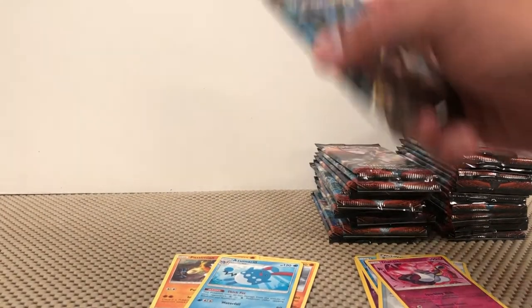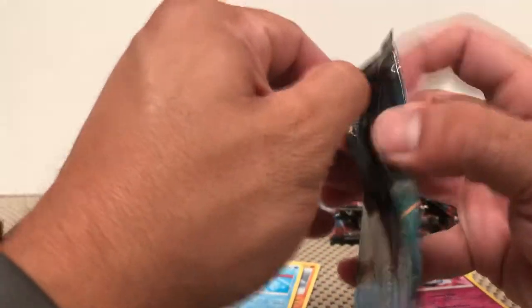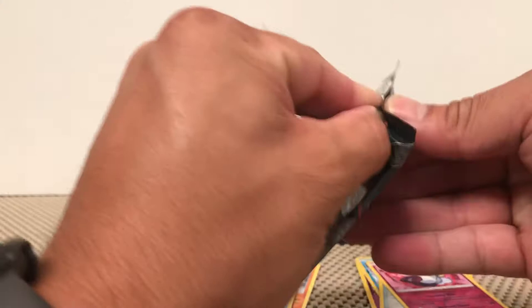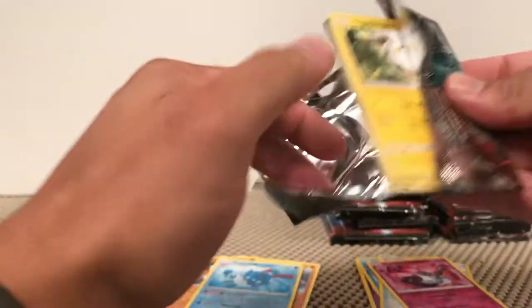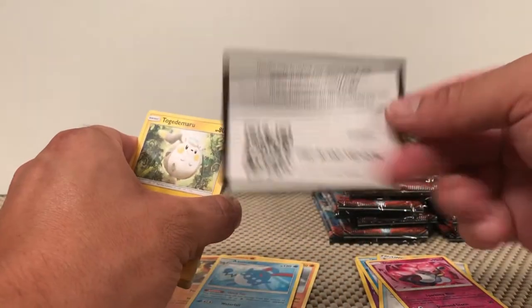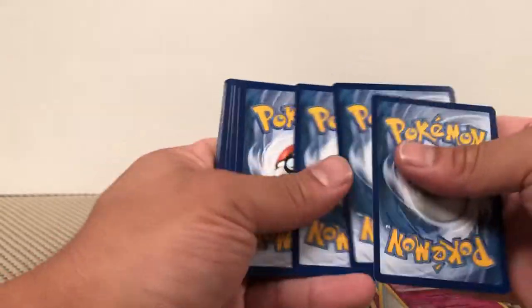I'm really looking forward to the two new sets coming out — Unified Minds and Hidden Fates. I want all those starter Pokémon tag teams, like that Blastoise and Piplup. The secret Rainbow Rare of that would be pretty awesome. Of course everybody wants that Charizard, but my favorite Pokémon is Blastoise, so anytime they show him love I'm really happy for.